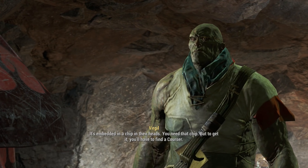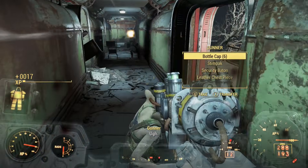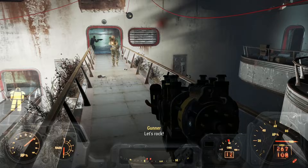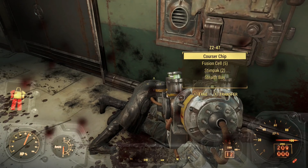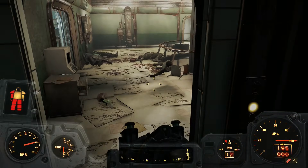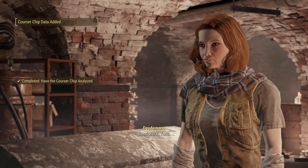Gunners are down and missiles are bound. Oh look, an Institute Courser. Oops, I killed him. Moving on. With the chip in my hand, I could now take it to the Railroad and have it decoded so I could use that data to get into the Institute. I went back to Virgil's cave and got the schematic for the teleporter.